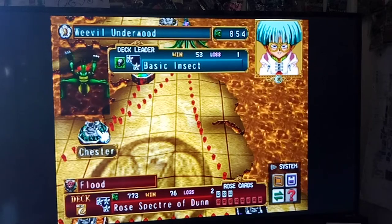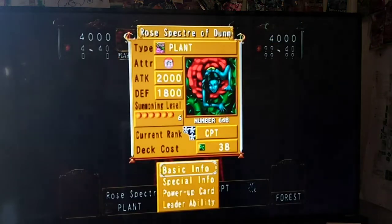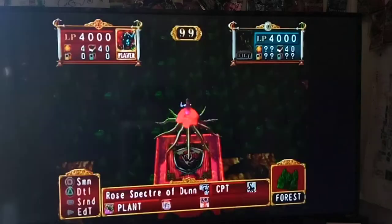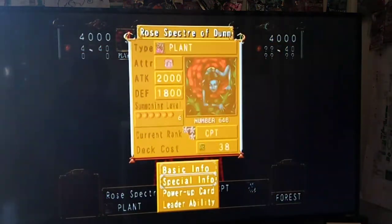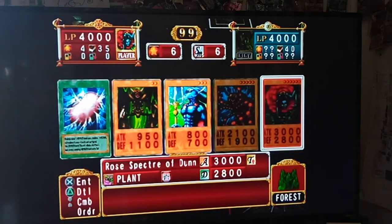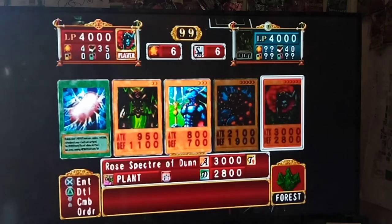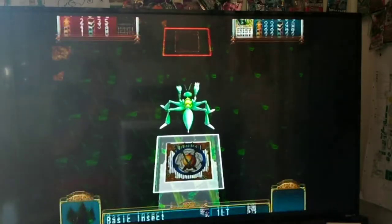Let's go ahead and switch to the Rosie deck and duel Weevil. I'm glad we're able to switch decks now and duel different people - it's nice to have the change of pace. Speaking of leader abilities, Rose actually has one: increased strength for same type friendlies. Within the immediate summoning area, all plant monsters are boosted by 500. Normally she's 2,000, with terrain 2,500, and with same type friendlies 3,000. That's pretty good, but it's just little Weevil.